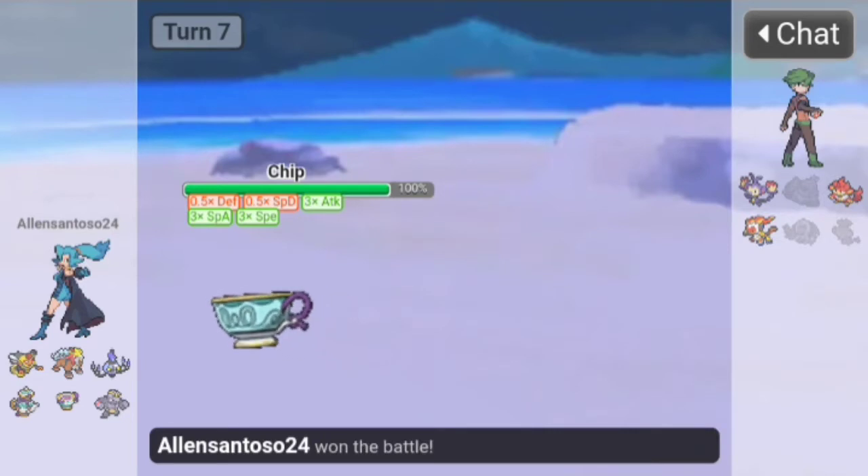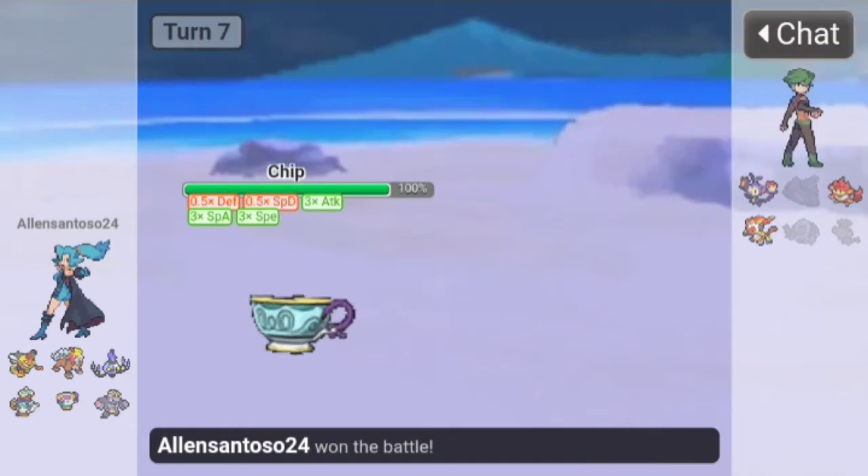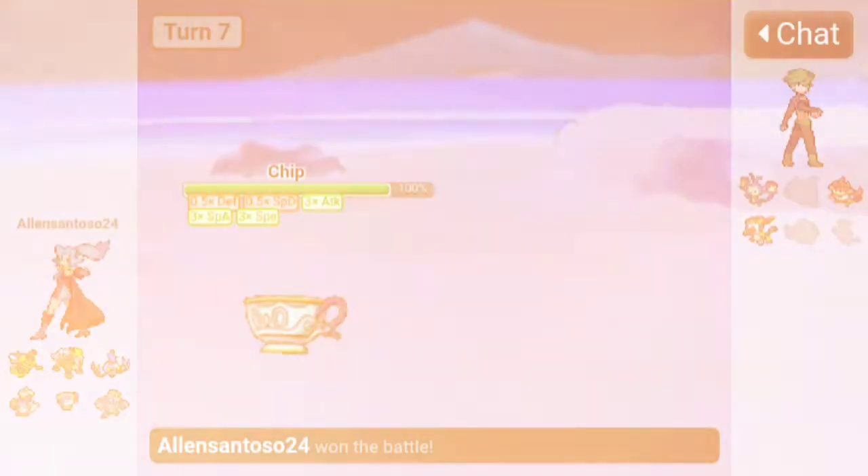It was a great time for Chip — he didn't sweep everything exactly, but if the opponent continued we'd just Stored Power everyone. The Ambipom point is basically useless, and overall that's pretty cool. Let's go to the next battle.